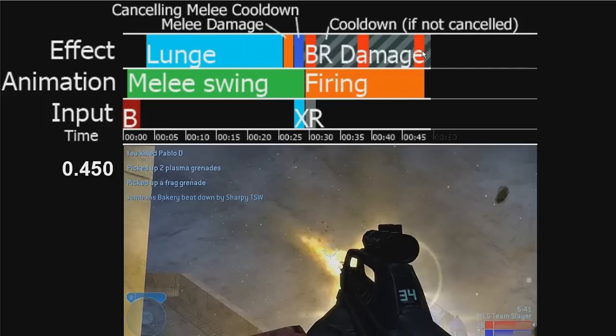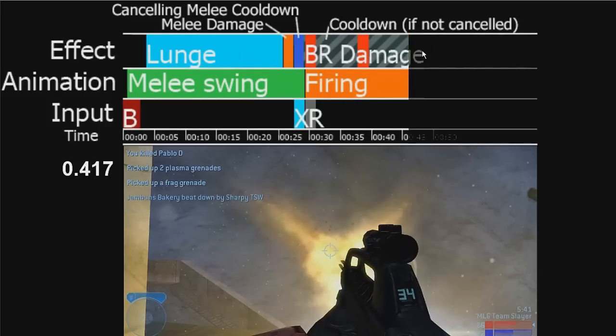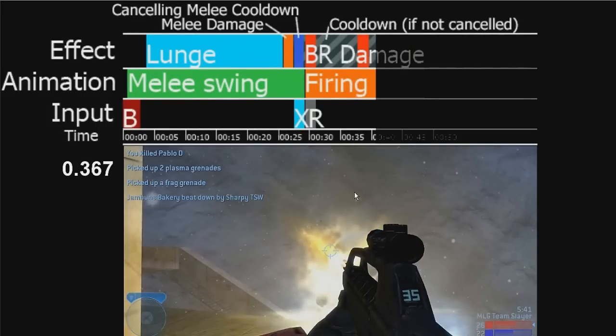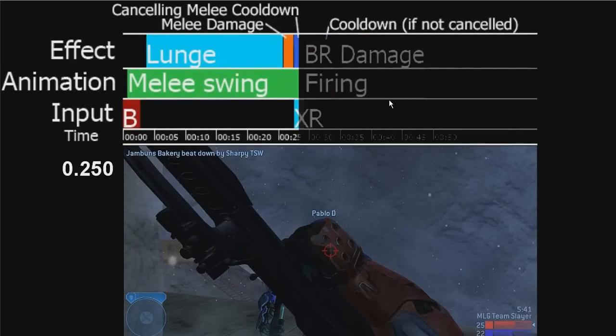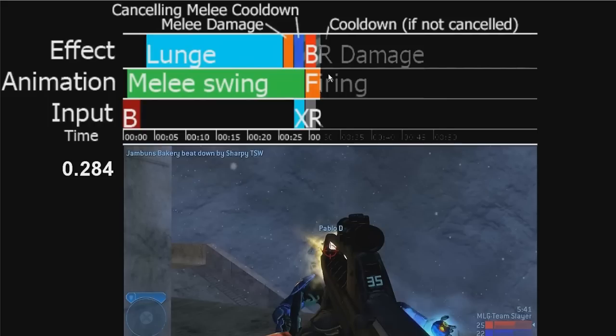So in a competitive match you want to do it as fast as possible — you need to pull it off faster than the other person. Running forward and making sure you're pushing forward when you do it ensures you do it faster. Or if you're coming through a doorway, going around a corner, or if you pull off a falling melee — which can be hard to do — it pulls off more of their shield; I think it depletes their entire shield actually, allowing the first bullet to kill them. So that's literally an instant kill.